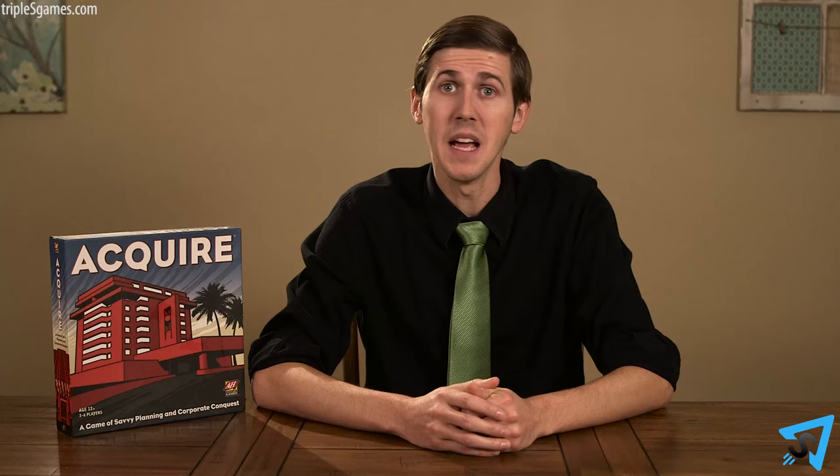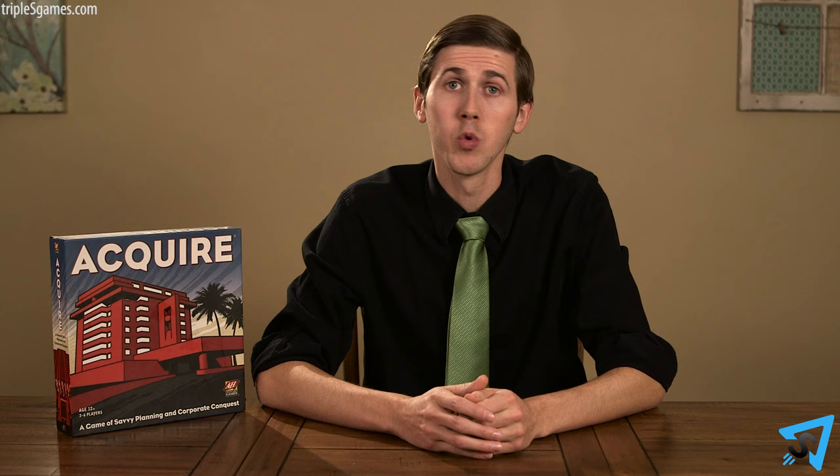The game ends at the end of a player's turn when, after they've placed a tile, they declare either that one hotel chain reaches the size of 41, or that all the hotel chains on the game board are safe. A player does not have to declare this if they don't want to — they then take a normal turn. To begin final scoring, first pay out all majority and minority shareholder bonuses to each hotel chain on the game board. Then, starting with the stock for the smallest hotel chain and ending with the biggest, each player sells back all their stock to the bank at the current stock price. Remove the hotel chain markers from the board to keep track of which chains have paid out. Stocks of a hotel chain not on the game board are valueless. The player with the most money wins.